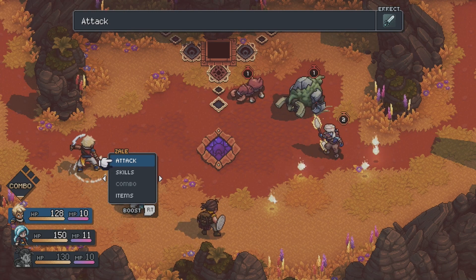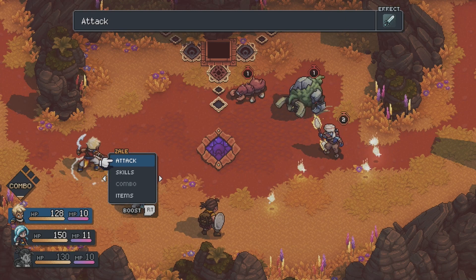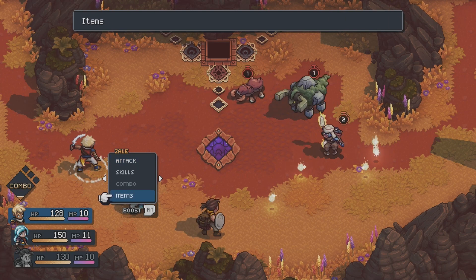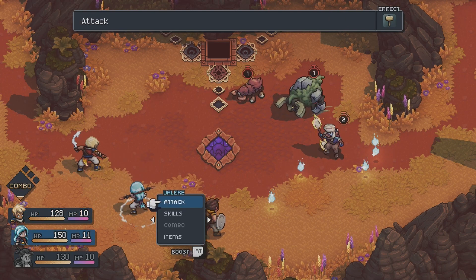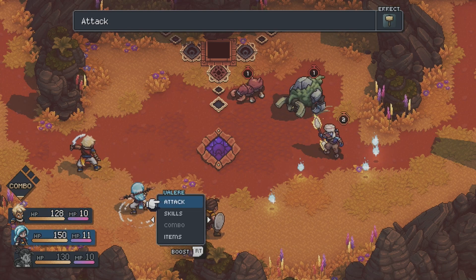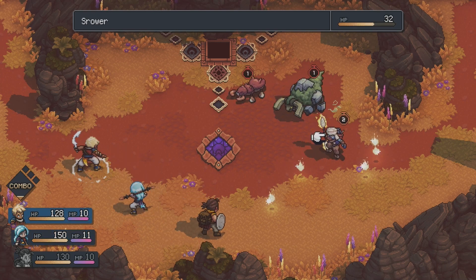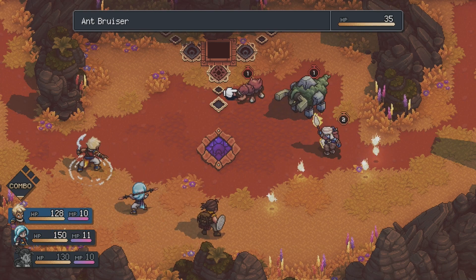Enemies also have their turn timer go down every time you make a move. What I like about this is you can choose which characters to attack with, which is a very nice little feature. If the timer says one, it's always going to go down by one no matter which character I pick. And once everyone's had a go, it counts as an entire turn.